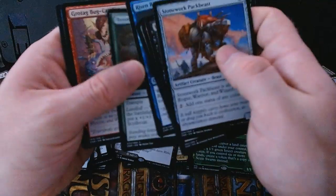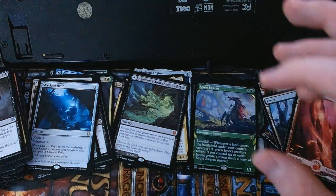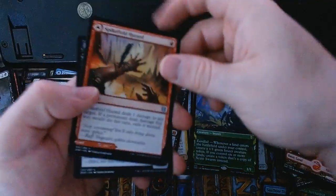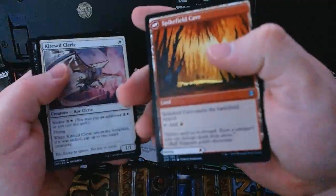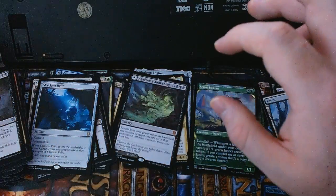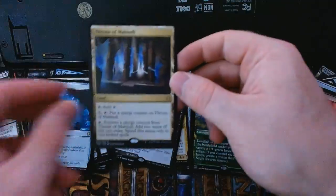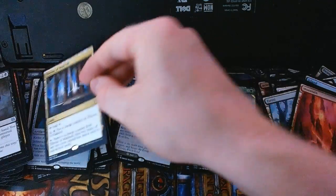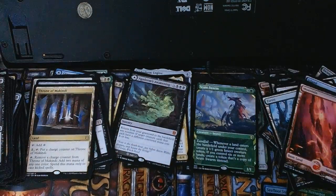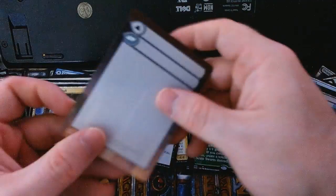Ooh, the Scythe Cat! For our uncommons we got a Spike Field Hazard with the land on the back, and a neat little shadow cat. The rare in this pack is a Throne of Makindi — a little kicker payoff land — with a full-art basic Swamp and a check card.